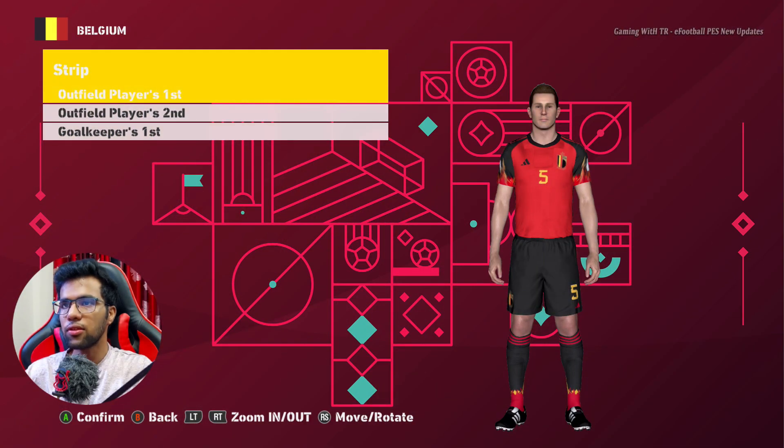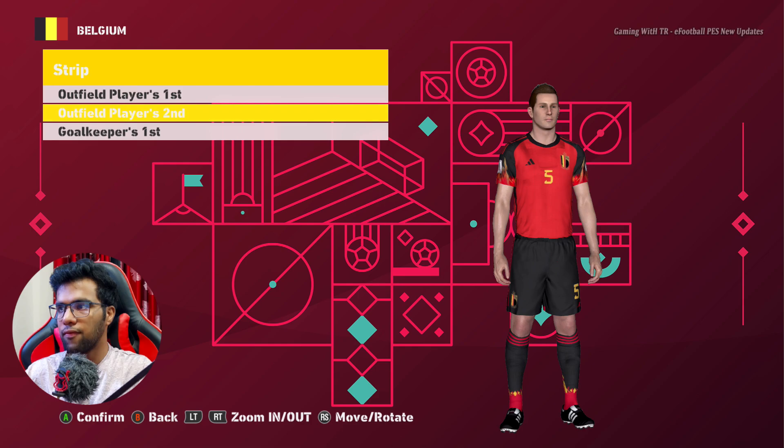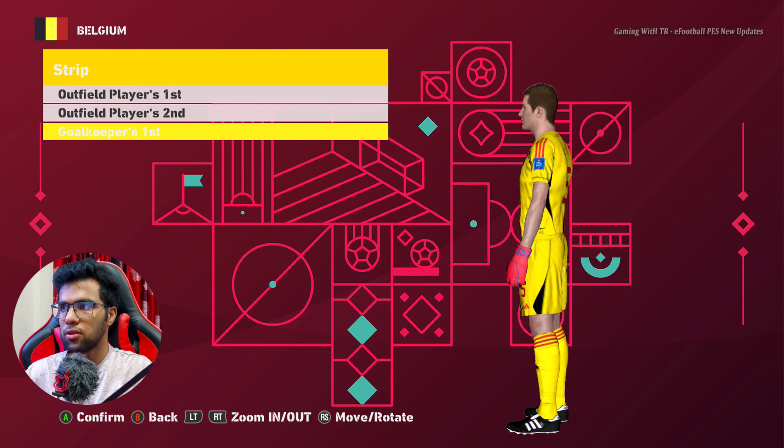Group E is over and right now we are into Group F. This is Belgium — the Belgium home jersey for the World Cup, this is the away jersey, pretty cool, and this is the goalkeeper jersey.